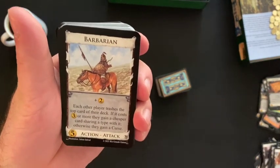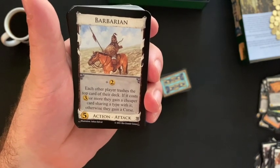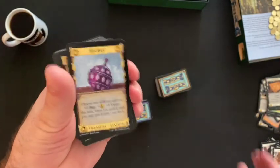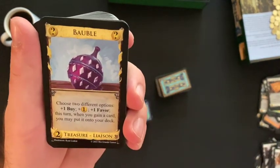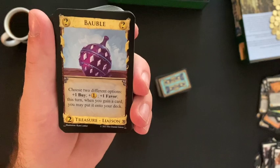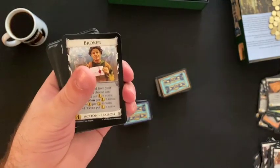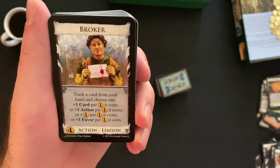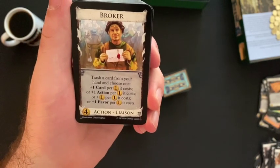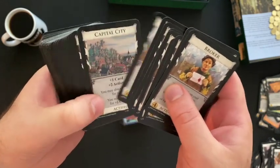Barbarian — action-attack; plus two money; each other player trashes the top card of their deck; if it costs three money or more, they gain a cheaper card sharing a type with it; otherwise they gain a curse. Baubles — treasure card; choose two different options: plus one buy, plus one money, plus one favor, or this turn when you gain a card you may put it into your deck. Broker — trash a card from your hand and choose one: plus one card per money it costs, or plus one action per money it costs, or plus one money per money it costs, or plus one favor per money it costs. This guy will hook you up.